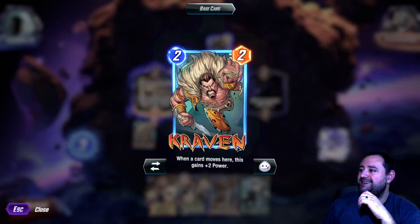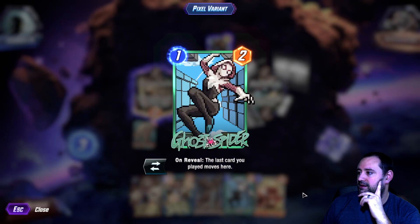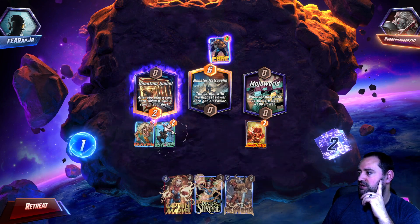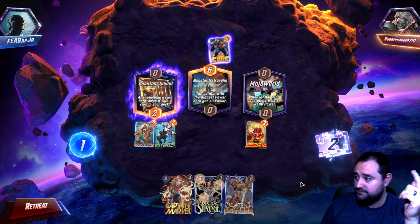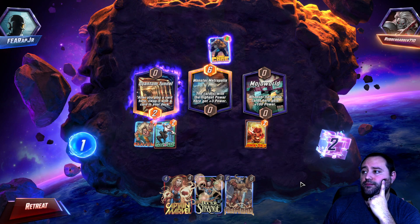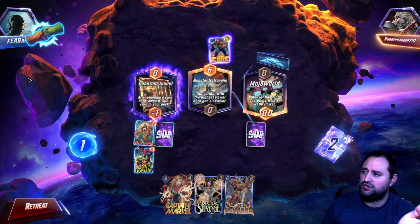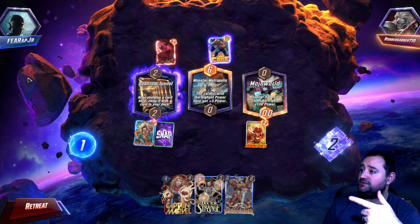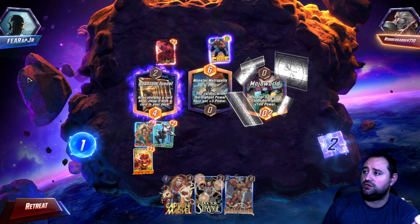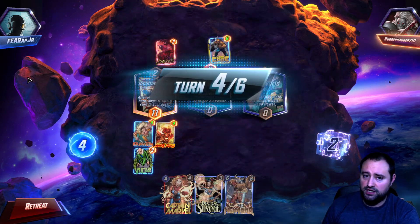And Craven — when a card moves here, this gains plus 2 power. Couldn't have been any better than that. The last card you played here moves here, so we are going to get Human Torch here. And Ghost Spider at Quantum Tunnel. I know you're Green Goblins, but of course that should flip out and give me something. Oh no, it gives them Carnage. Interesting. Ghost Spider moves Human Torch. Torch should get buffed, right? Craven gets buffed, Torch gets buffed. Ghost Spider leaves. Vulture comes into the deck.